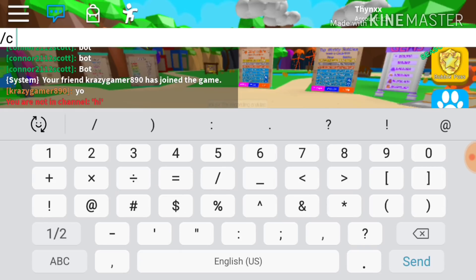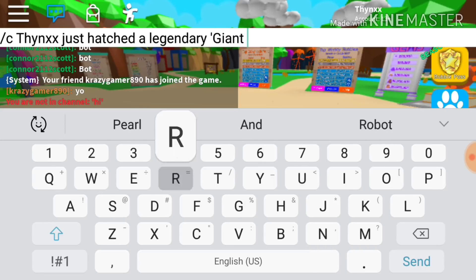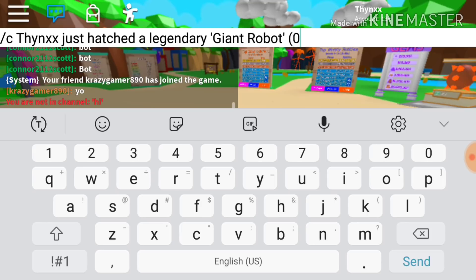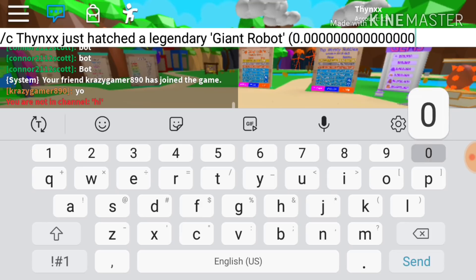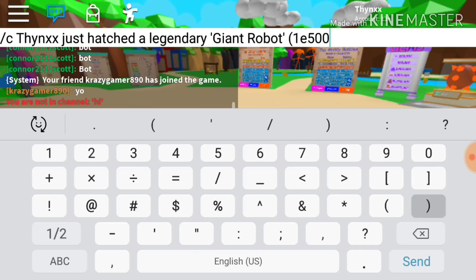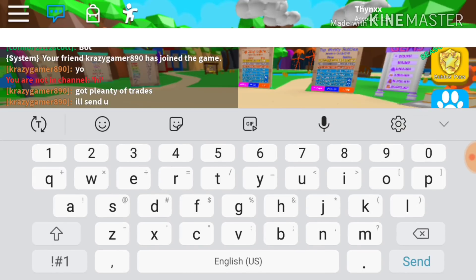Okay, so what you want to type is slash — this means channel. Now type the legendary message: 'Phoenix just hatched a legendary Giant Robot', then type whatever the chances are. Click enter and now you can see it in chat.